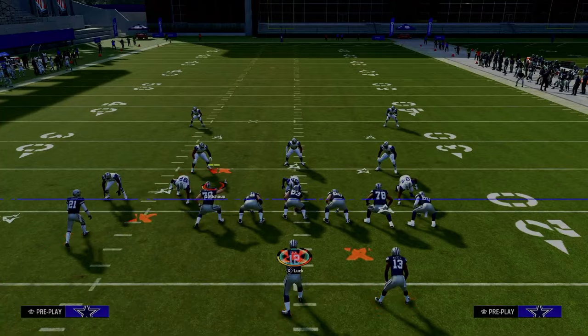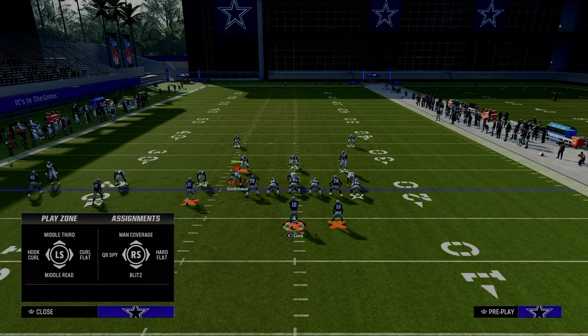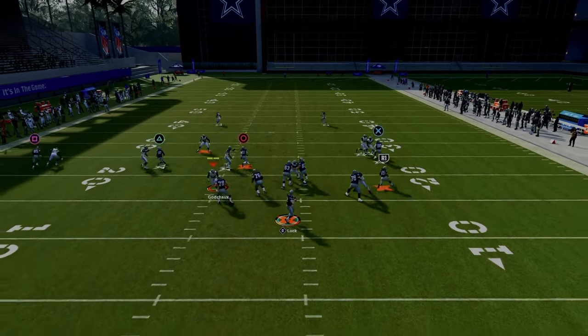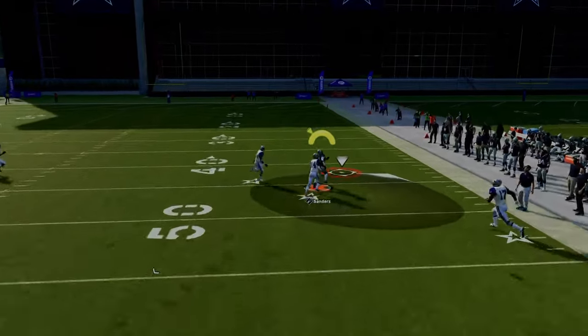What this causes them to do is throw that left defender into a deep half, which then leaves this crossing route to the circle receiver completely isolated. You can throw this against man coverage as well.